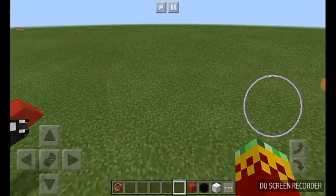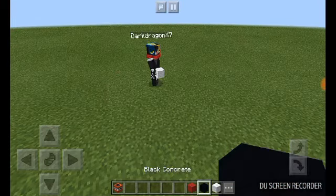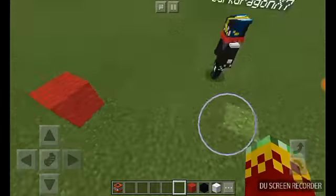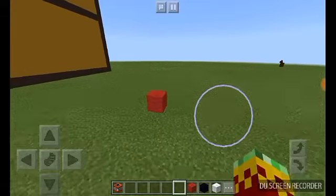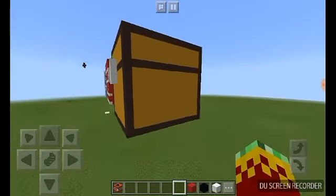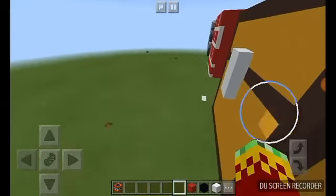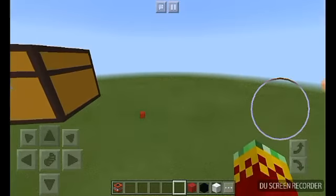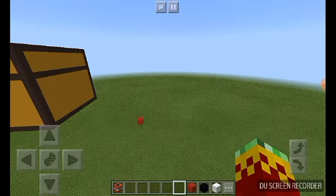The blocks we're using are going to be red wall, white, black concrete, and white wall — three blocks again to make one 16 by 16, like always. Well, not like always; the chest was 14 by 14. We're gonna be doing a speed build in three, two, one, go!